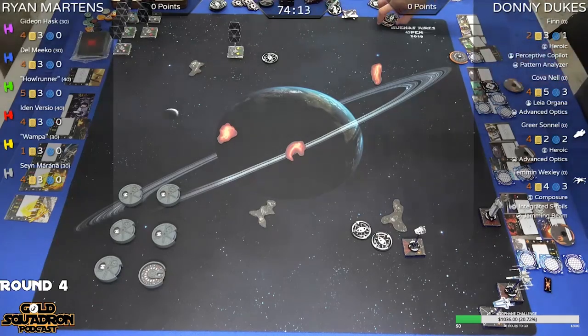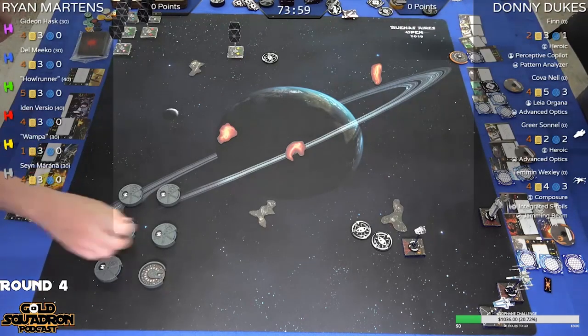Let's go ahead and start by breaking down the lists. Starting with Ryan Martin's list: we've got Gideon Hask, Del Miko, Hellrunner, Iden Versio, Wampa, and Sane Marana. Nice and simple, no upgrades, just straightforward TIE Swarm.